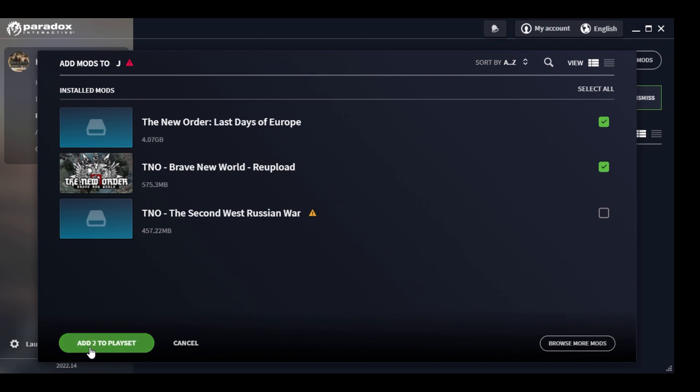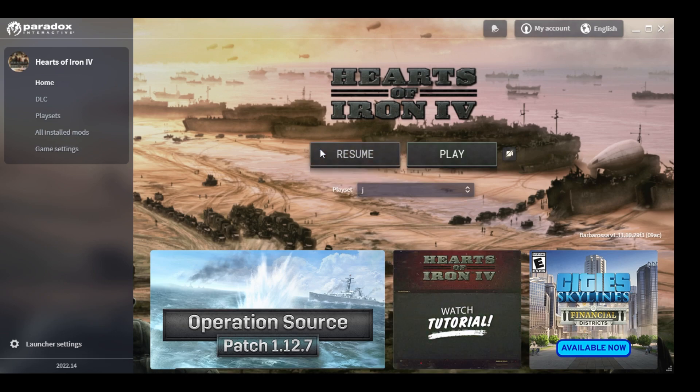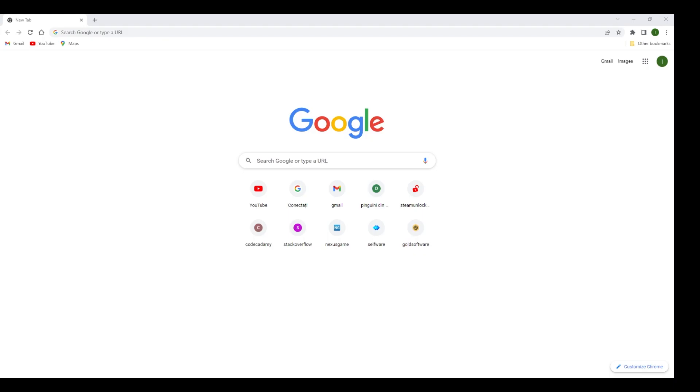Anyway, with that out of the way, we are going to add the two mods to the play set. I'll press Resume and also press Play. These two mods have been activated. Now close this window — all you need to do is open HoI4, and if your game version, the mod, and the submod are all on the same version, then this should work.